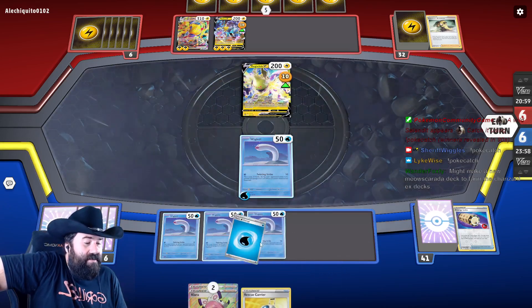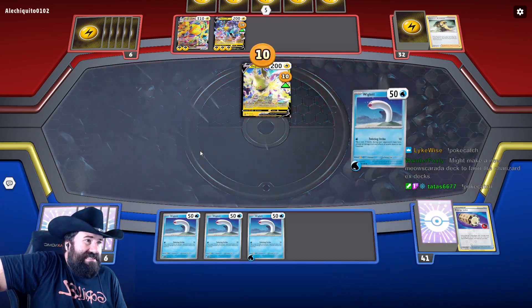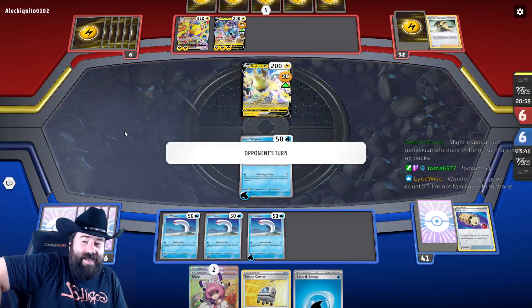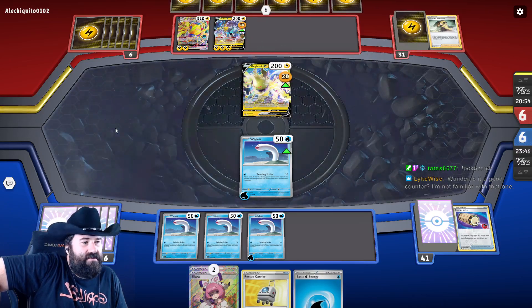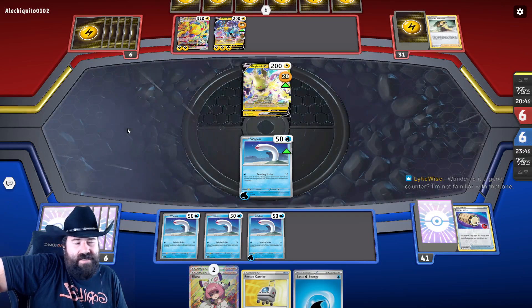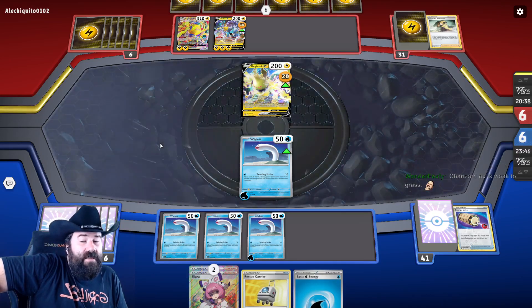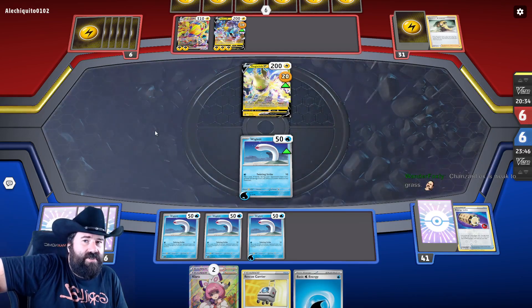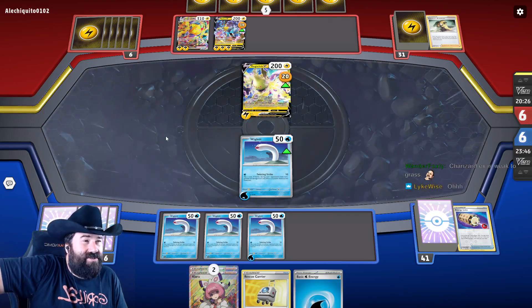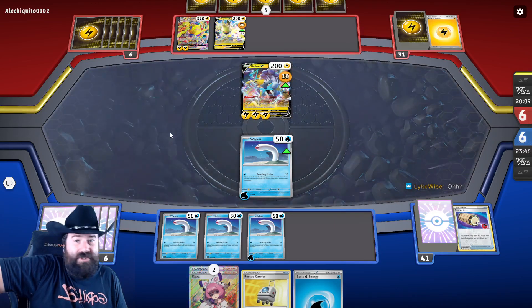If you start to get into that many things that don't get hit by Pokestop, you start to get in trouble if you have your Pokestop out. Masquerada — if they have any damage on them they take like 200 something and Charizard EX is weak to grass, so you can usually one-shot a Charizard. Masquerada would be better against Arceus Charizard than the Fire Charizard deck because playing grass against fire is pretty rough.